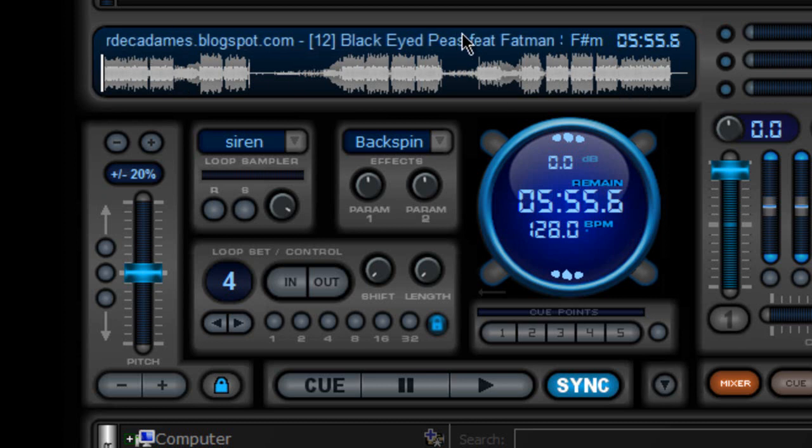Over here you have the name of the track, you have the key, and if you click it, it goes to a numerical value. If you're looking to mix in key and you're using things like the Camelot system, this is going to be really useful later on. But for now let's just leave it on the normal key value. It also tells you the length of the track.